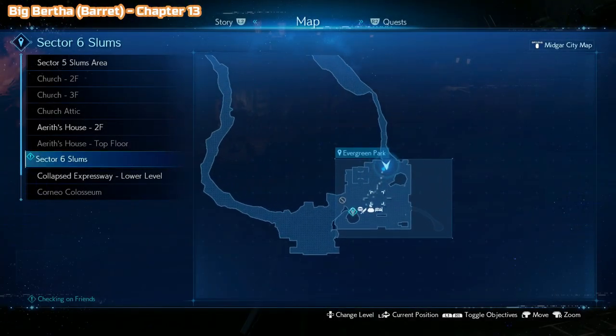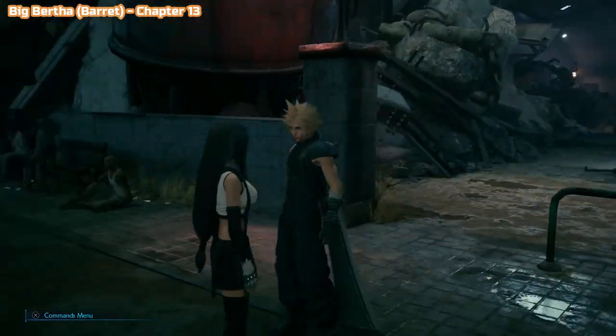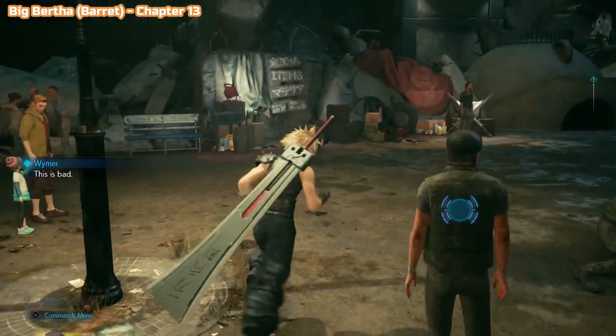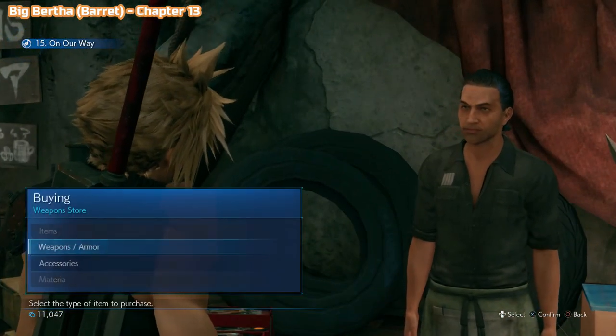This is chapter 13 now. You will come to this area — this is Sector 6 — and you'll come through a series of tunnels and out into a children's play area type place. Speak to this guy here; he's a weapons merchant. Speak to him and you'll have the Big Bertha for sale.